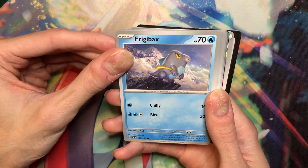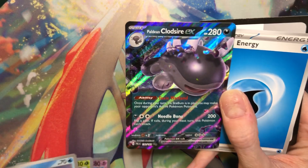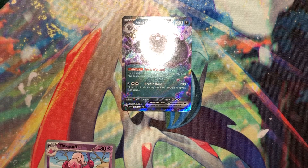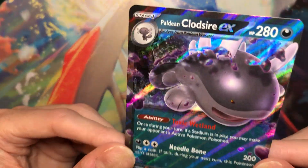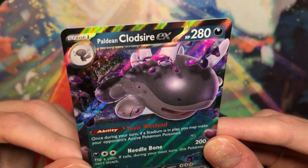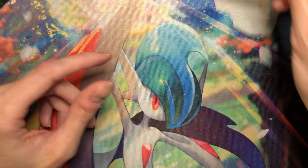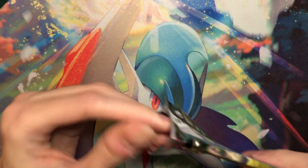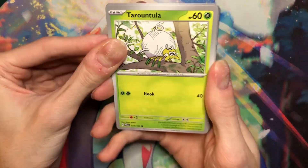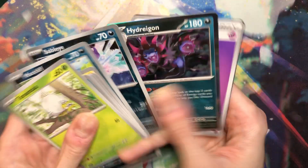Is this a Chien-Pao? Oh, Clodsire. Not one of my favorite EXs, but I like it. I like it better than the full art. I like it more than Quagsire, if that's any consolation. Wow. I am... I can't believe it. How is this possible? What do we got on this one? Hydreigon? Two Dark Tag reverses and a Dark Tag holo.